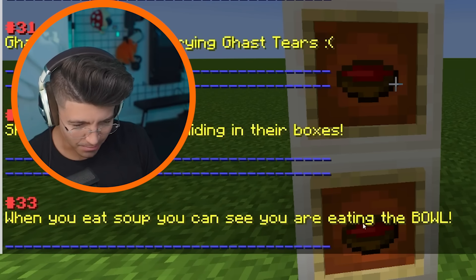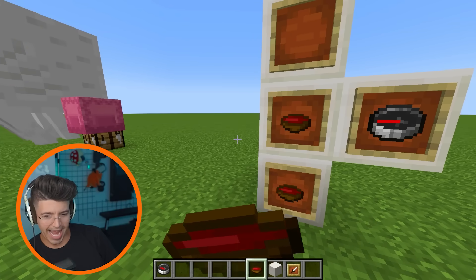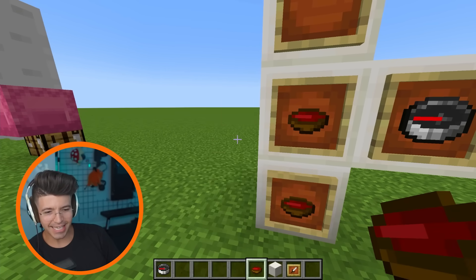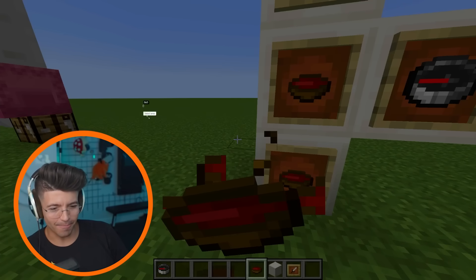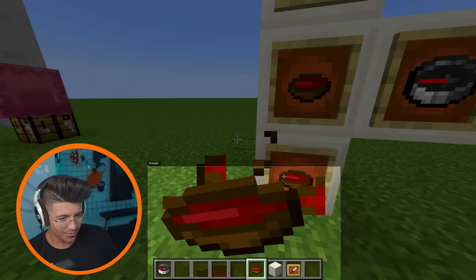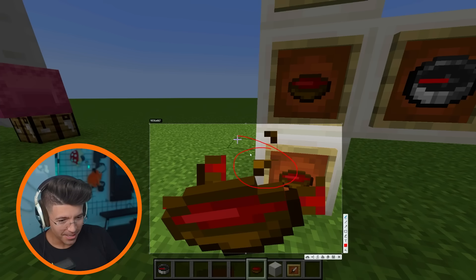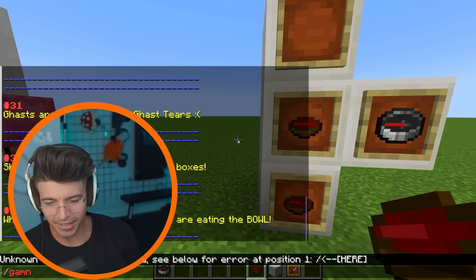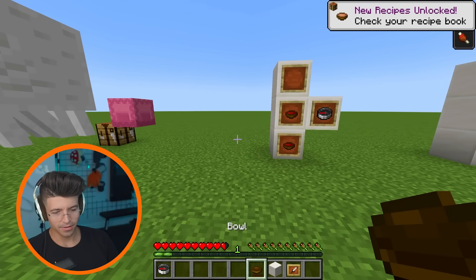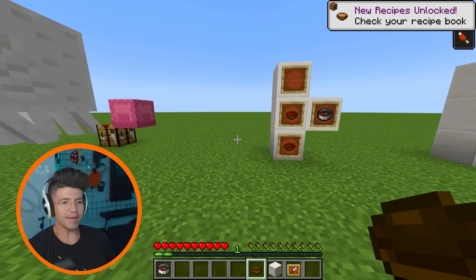You can eat soup. When you eat soup, you can see you are eating the bowl. Why are you eating the bowl, Steve? You can literally see the big old brown chunks of the bowl coming off everywhere — that's wood. I'm literally eating wood. I know fiber is important in your diet but it can't be that important. This does make sense though in survival mode — we lower our hearts and we eat the bowl, but we keep the bowl. So how does that make any sense?